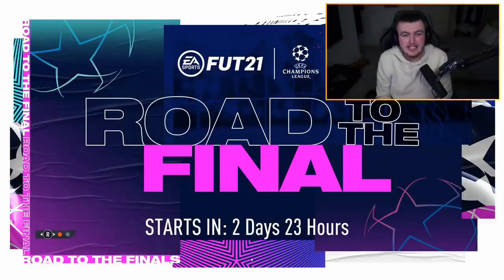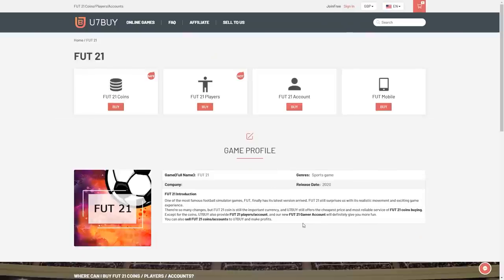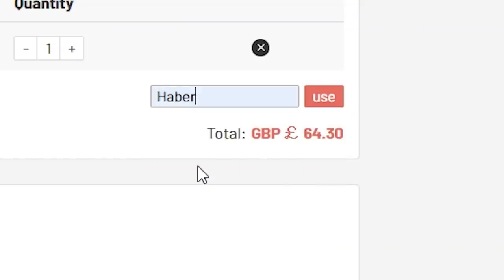EA just confirmed that Road to the Final is coming this Friday. For cheap, fast and reliable FUT coins, check out u7buy.com. There is a link in the description and use the code HABER to get yourself a discount on all of your orders.